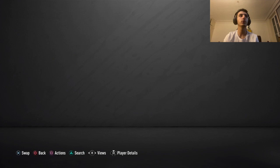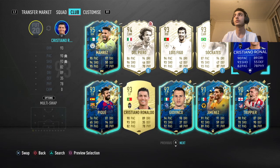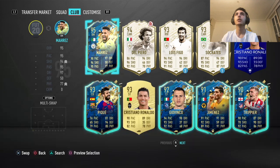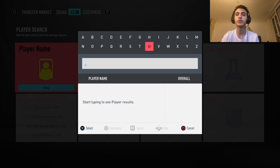Not only that, to show you that I am not BSing you — as you can see we have the blue Ronaldo and he's also a first owner. I was able to get both of them for free. So I'm going to show you a method with the newest 99 Team of the Season card.